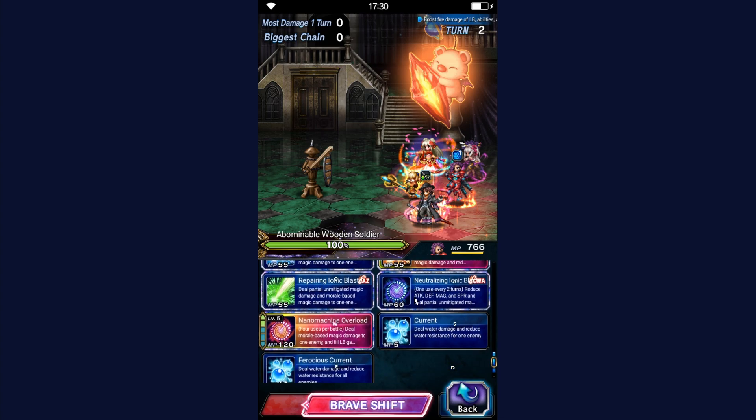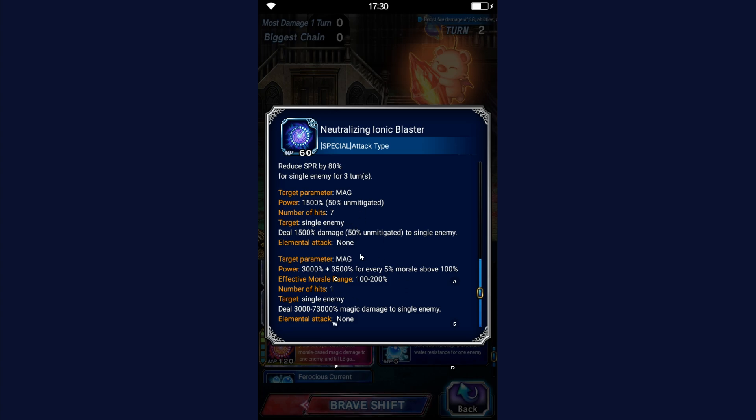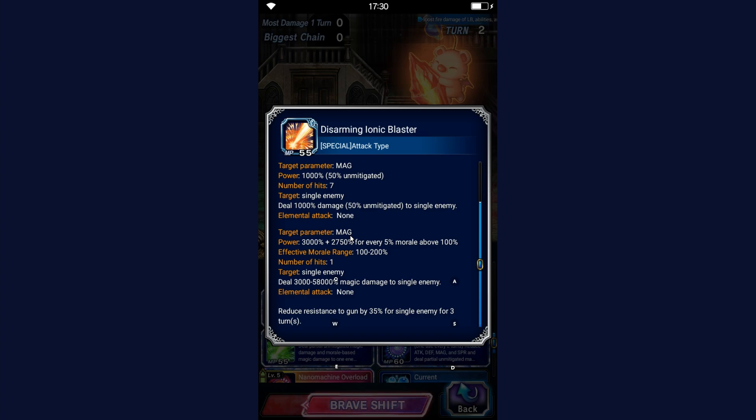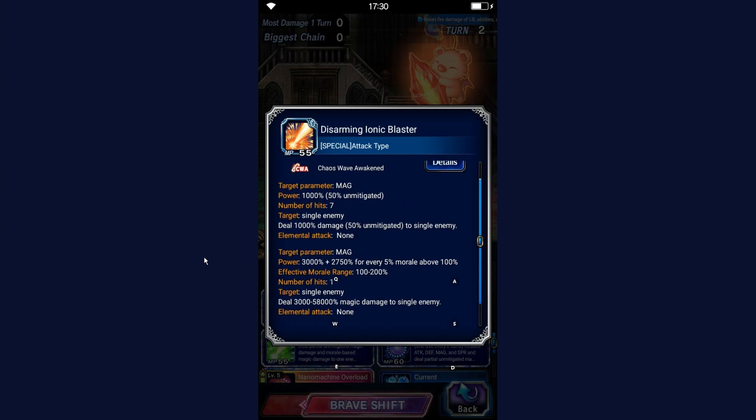Neutralizing Ionic Blaster has a 30x base modifier and scales up to 730x depending on your morale gauge — super strong. Disarming Ionic Blaster is also her gun imperil, so you should always use that first when morale chaining. It scales up to 580x depending on your morale gauge.